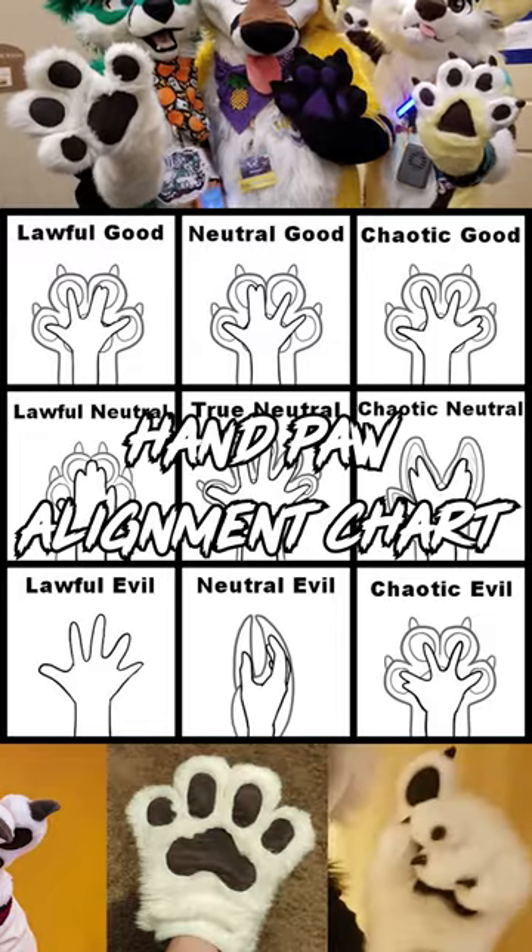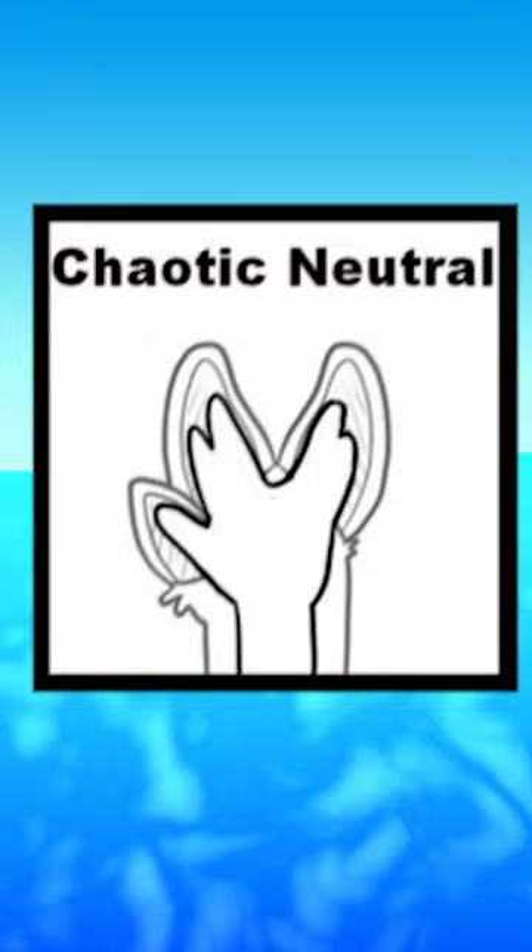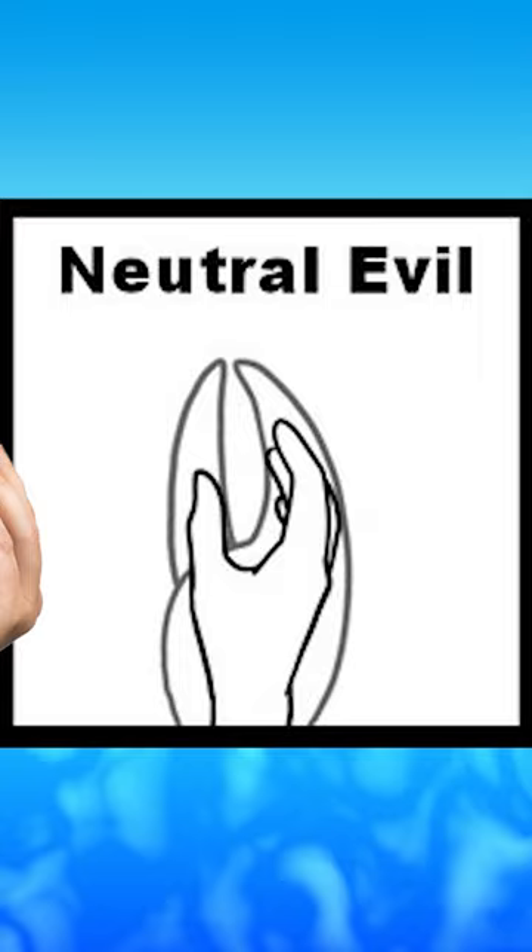Hand paw alignment chart: lawful good — the only right way to do it, to be honest. Neutral good, chaotic good — how do you even? Lawful neutral, true neutral, chaotic neutral, lawful evil — oh, come on. Partialing isn't that bad. Neutral evil: the Italian fursuit paw. And chaotic evil — how do you even do that? That just looks uncomfy.